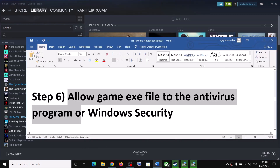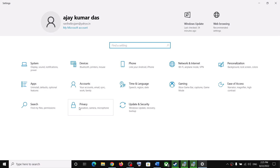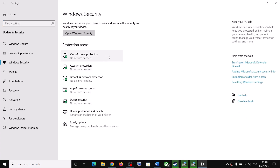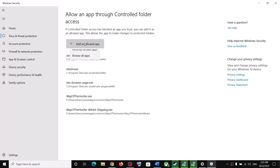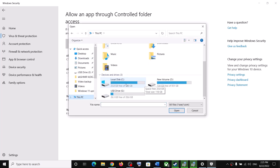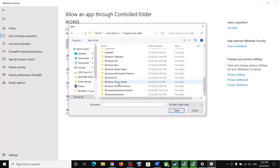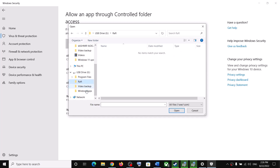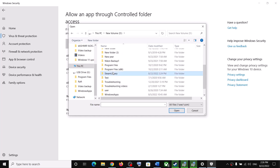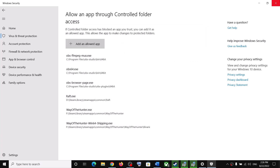The next step is to allow the game exe file through your antivirus program. If you have a third-party antivirus, make sure you add the game exe. If you are using Windows Security, go to Start Menu, click Settings, then Update and Security (Windows 10) or Privacy and Security (Windows 11), and click Windows Security. Click Virus and Threat Protection, scroll down and click Manage Ransomware Protection, then Allow an App Through Controlled Folder Access. Click Yes, then Add an Allowed App, then Browse All Apps. Navigate to the Steam folder, SteamApps, Common folder, open the game folder, select the game exe file, and click Open.